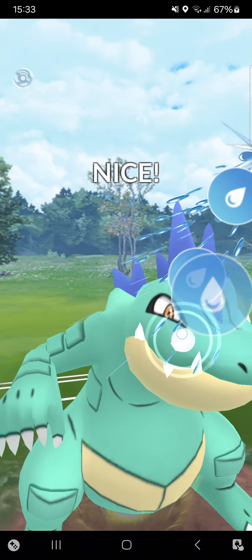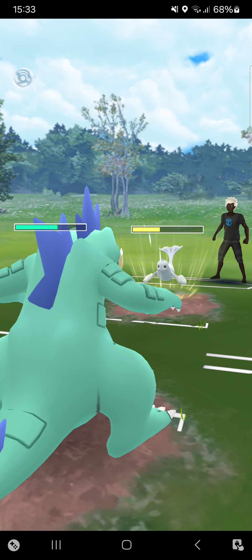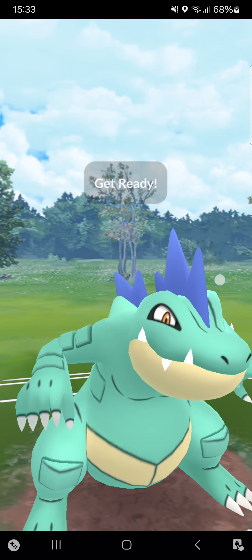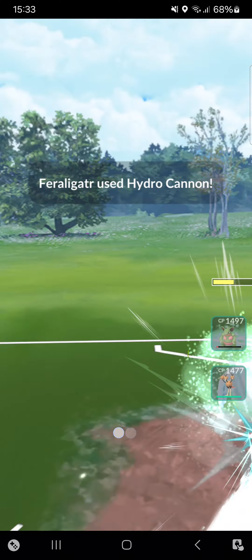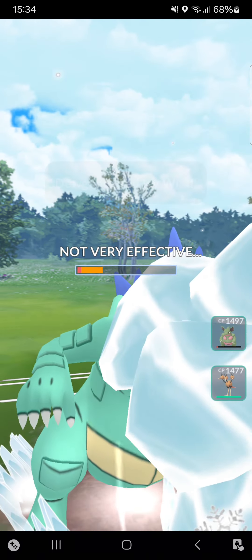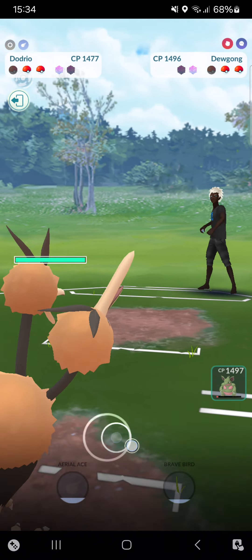Going for another Hydro Cannon on the CMP this time. I hope opponent goes for Icy Wind — yes, there's the Icy Wind, perfect, I love it! Going here for another Hydro Cannon. Opponent will definitely throw a move and I can throw in Dodrio and go for that farm down. Icy Wind still won't be able to KO me. Dodrio — Steel Wing is a little bit faster than Ice Shard, so that's perfect.